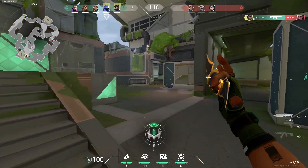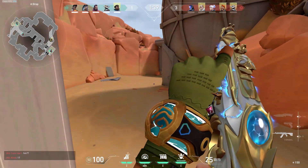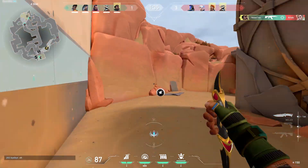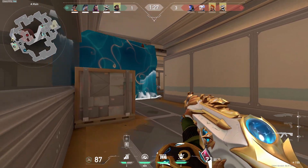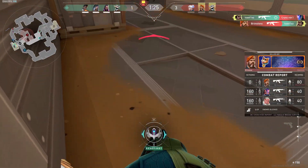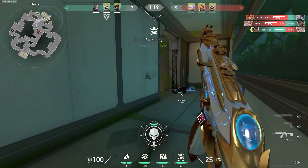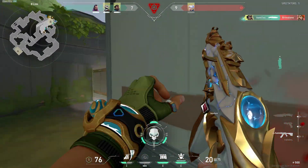Moving on to Fracture where it seems our aim still hasn't improved, but at least we're still getting kills. If you want to play Harbor, you need to play him aggressively to take control of rounds early. His wave especially is super good at doing that because it allows you to take aggressive off-angles that push enemies into spots they normally wouldn't expect. Back at it again with the knife kill — and why not try and double it? With the double, I think that's sufficient enough to move on to the next map.